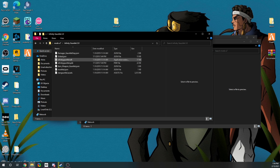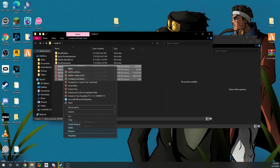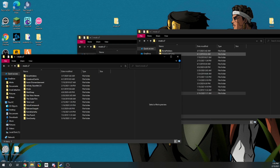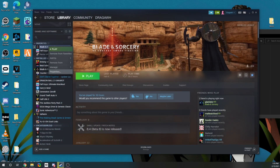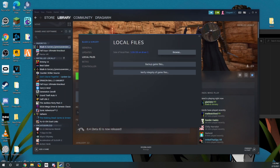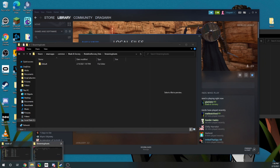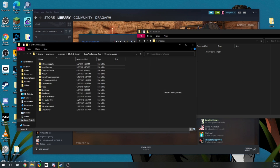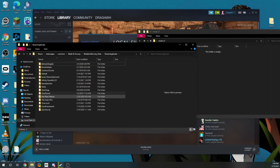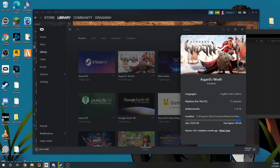To install the mods, right-click the game, go to Properties, Local Files, click Browse, then go to Blade & Sorcery Data, Streaming Assets, and go to your mods folder. Take all of them and just drag them right in there. That's it — that's all you gotta do, as simple as that. For Oculus, it's the same thing. You should be good.